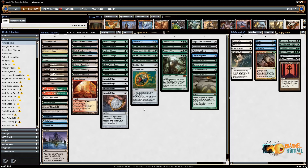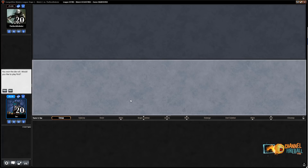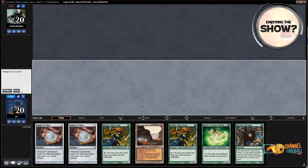This deck's hard to play. I haven't played it in quite some time, so let's take it into a Modern league and see what we can learn. I'd like to play first. This hand looks great — it's only got one land, but it's got Ancient Stirrings so I can go ahead and find a bounce land.